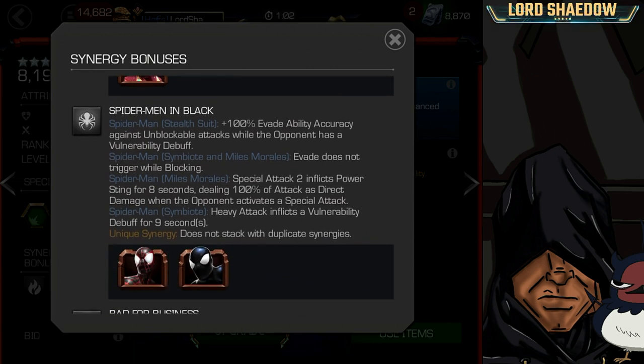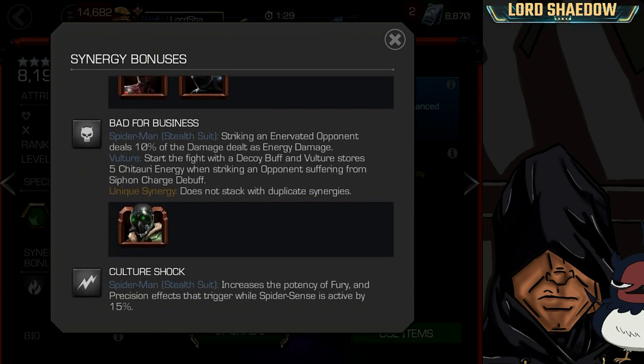Next up is Spider-Man Men in Black — with Miles Morales and Symbiote Spidey. Spider-Man Stealth Suit has 100% evade ability accuracy against unblockable attacks while the opponent has a vulnerability debuff. They have to have that vulnerability debuff in order for him to get this boost to his evade ability accuracy.